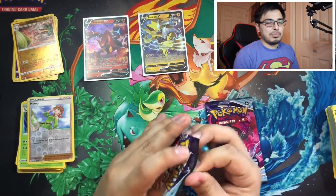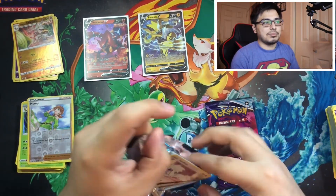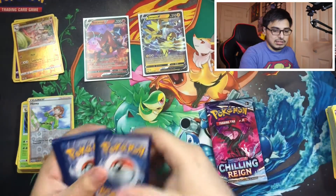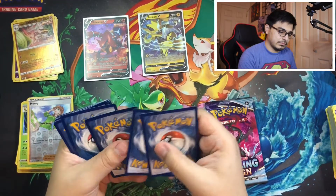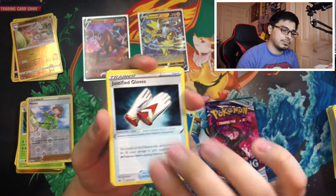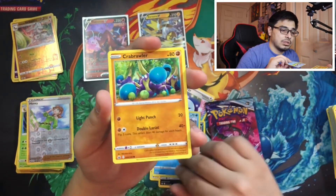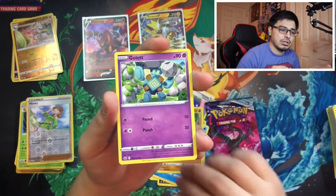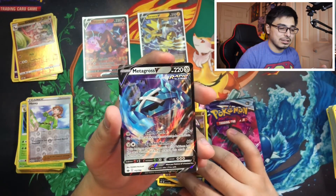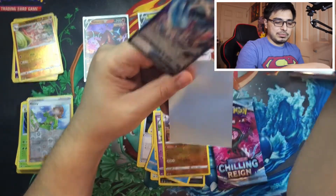Every pack we open, especially when you start a new set, you're not going to have the whole set right away — it takes time. Let's see this next pack. Four cards to the front — water energy. We got a Purple, a Venipede, a Crabrawler, a Golett, a Galarian Runerigus, and a Metagross V. Nice!